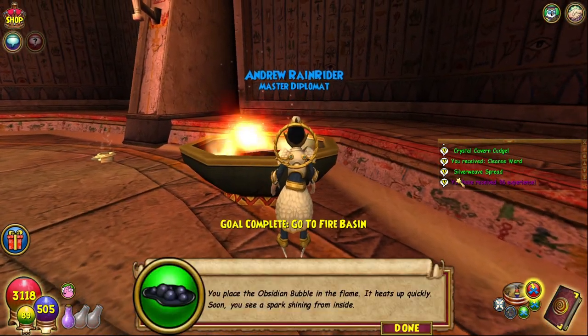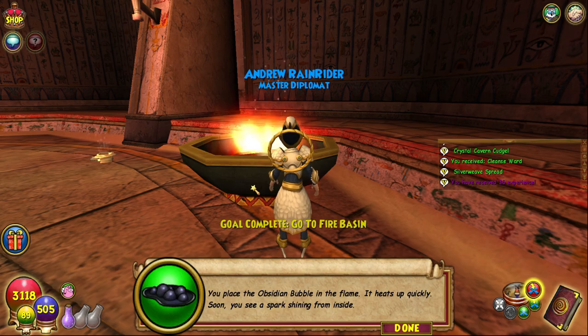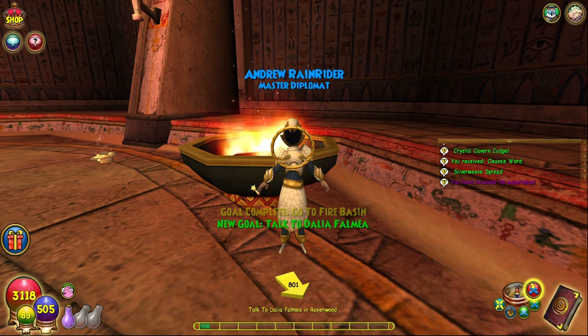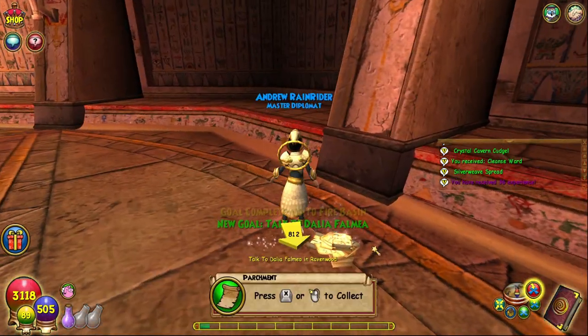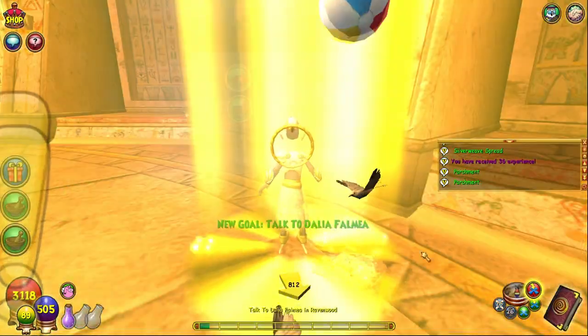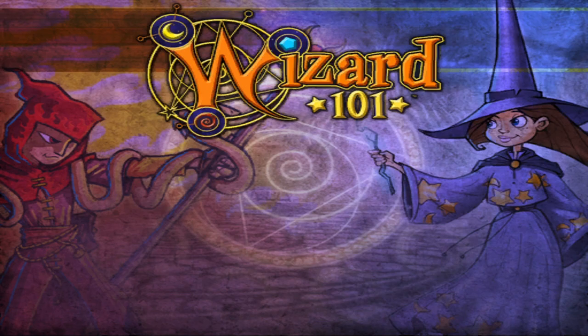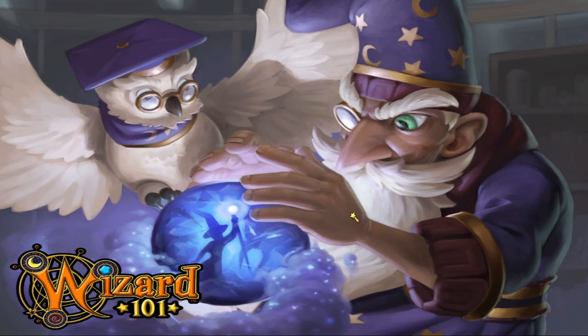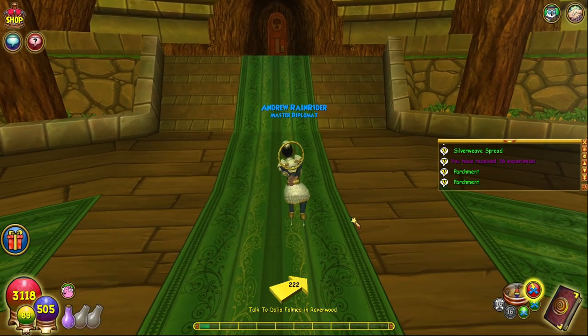And this bubble here — you place the obsidian bubble in the flame. It heats up quickly. Soon you see a spark shining from inside. Nice, let's get this parchment and then head back to Dahlia — and that is the quest over. Really simple, easy peasy, not too hard. A quest we love — simple quests that give lots and lots of XP for no reason other than just because.